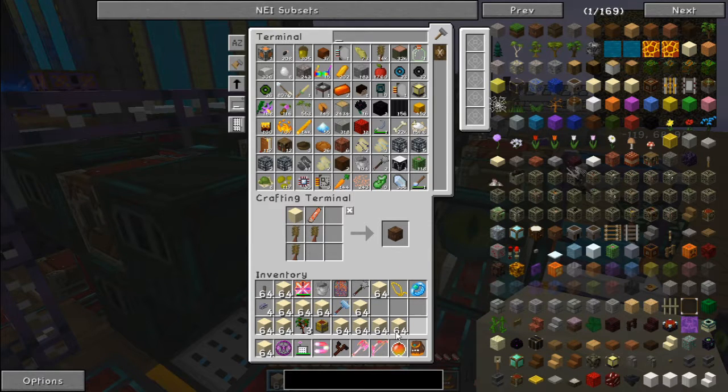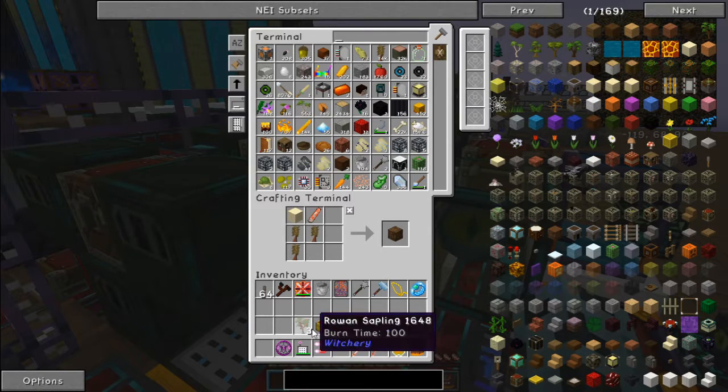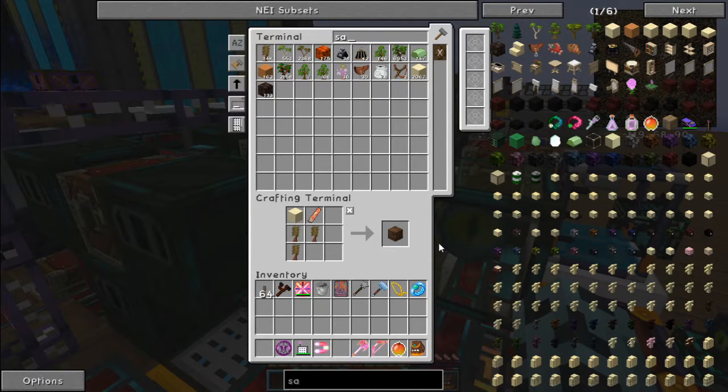I really don't want to accidentally send everything into the computer. Okay, organized. Sand: 2000, sand: 6000, saplings - well 14, but that's the recipe. I'm gonna run out of bacon.